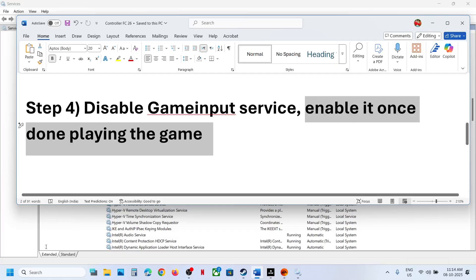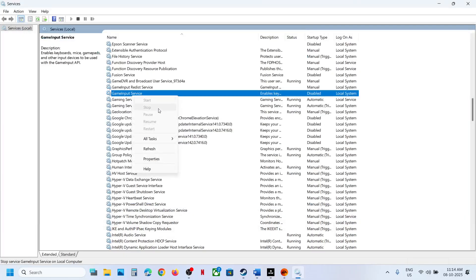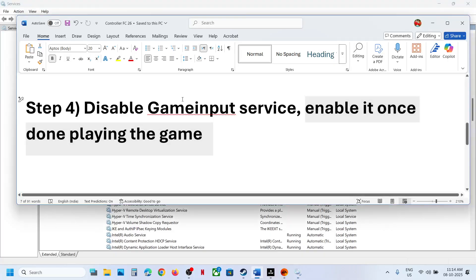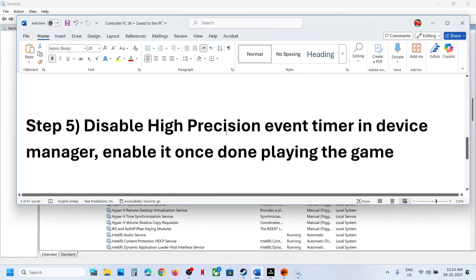Once you are done playing the game, double-click on Game Input Service again and set the startup type to automatic or manual, then apply. You can start the service again if needed. So disable it before playing, relaunch the game, play, and then re-enable it once done.